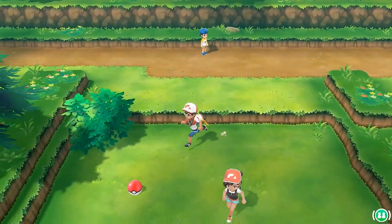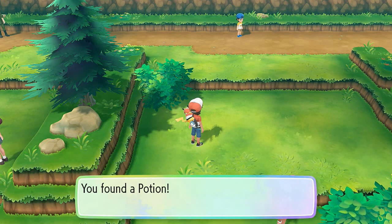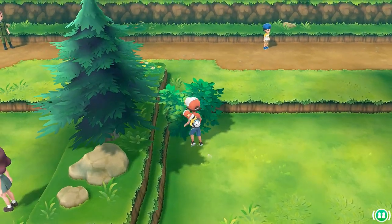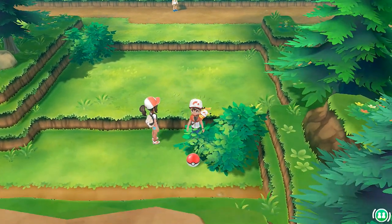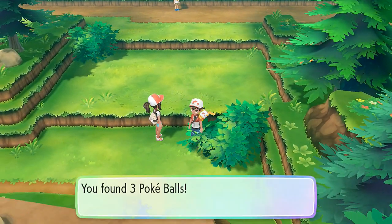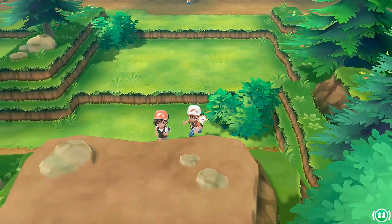Let's go back down and find an item right there — hold on just a sec. Found ourselves a potion, which is good. And here we have another item — found ourselves three Pokeballs.